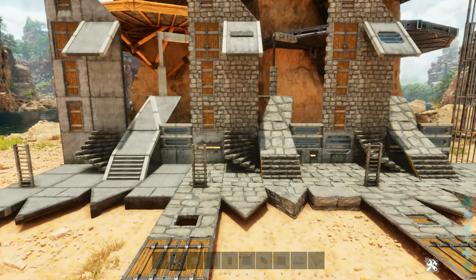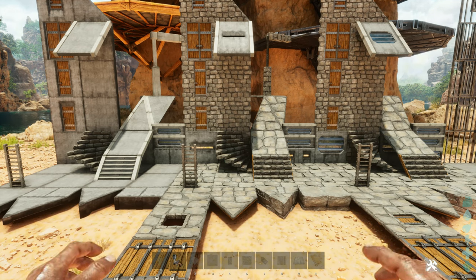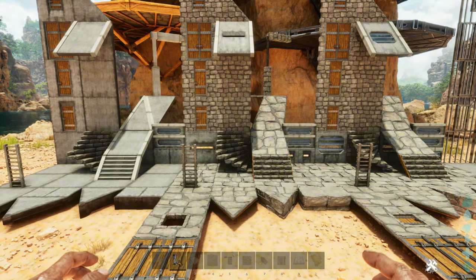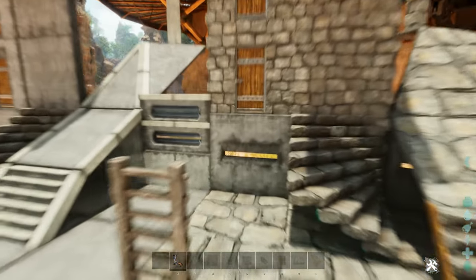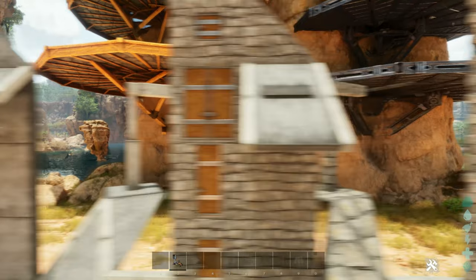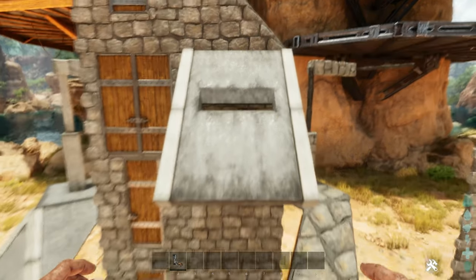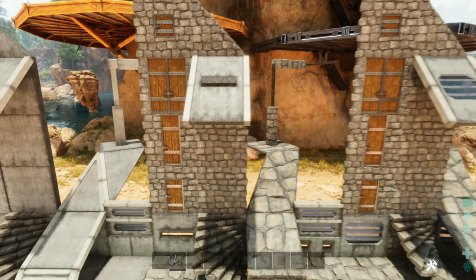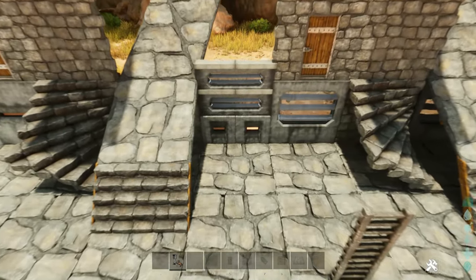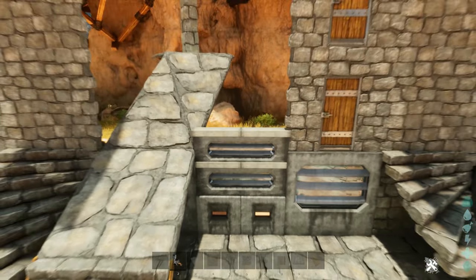This right here is a representation of the next skin. It works on everything just like the previous one. The difference is the way the single wall looks — it has a slat in it — the ramp has a slat in it as well. The quarter walls and railings change slightly also.